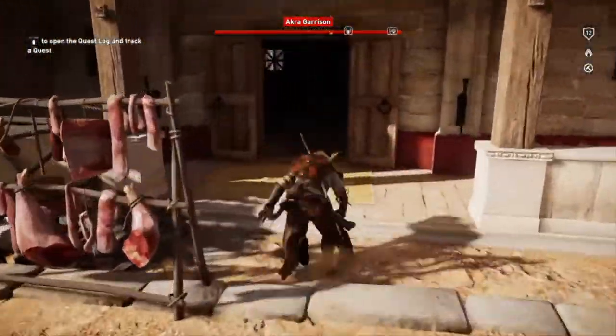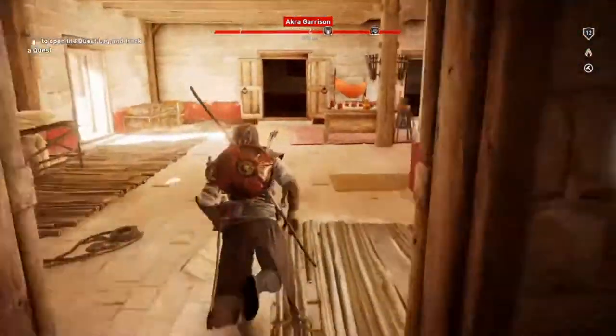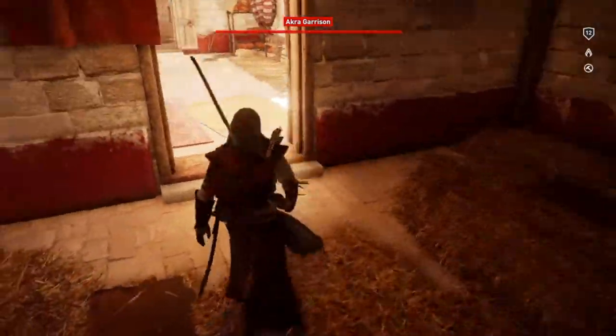Then also quite close, I think it's the third box. Just run through these doors and you will find it right in front of you in this cozy room next to some pillows. Loot it and head on to the fourth box.